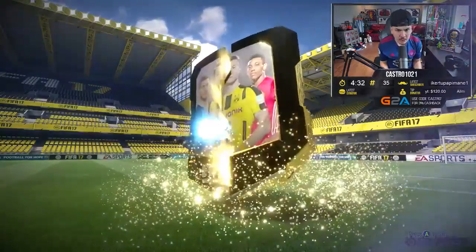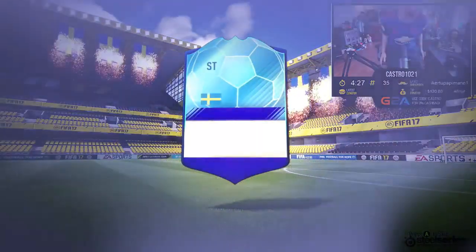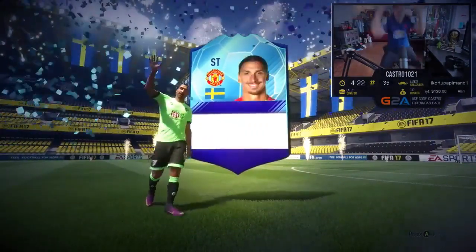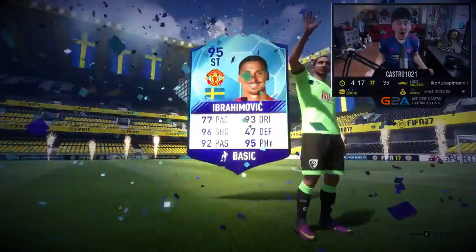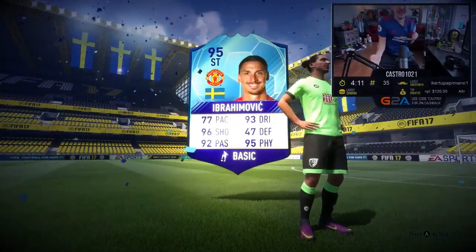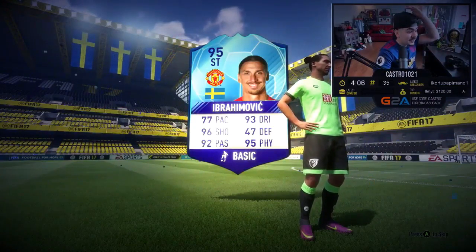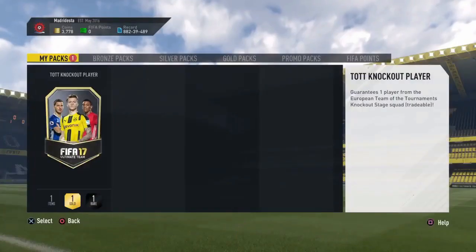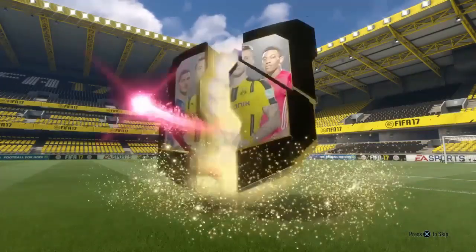Next up we have Castro, and he packs himself an absolutely amazing player. I think it was going for 900k — he packs an Ibrahimovic. Lovely pull, and I hope he has a speedy recovery for the next stages in Europe and the league. I haven't looked up the latest news — the last thing I read was his knee injury wasn't as bad as it looked in the video, and that was one or two hours after the awkward landing. If any of you know, please let me know in the comment section.